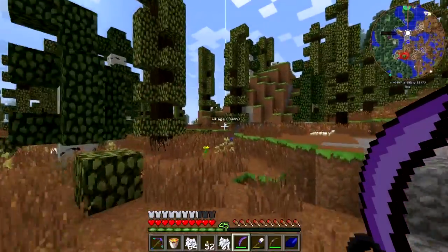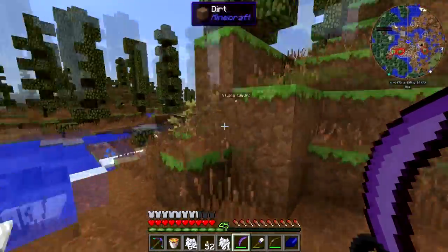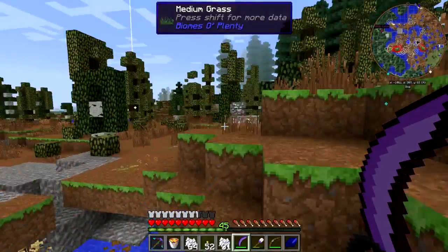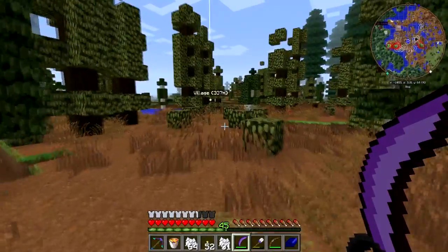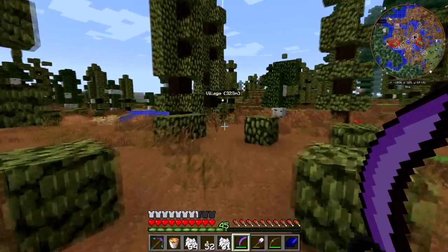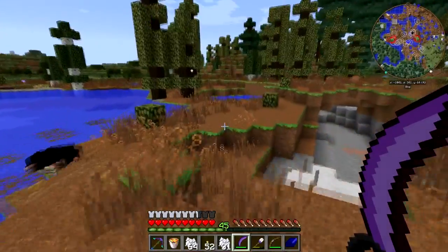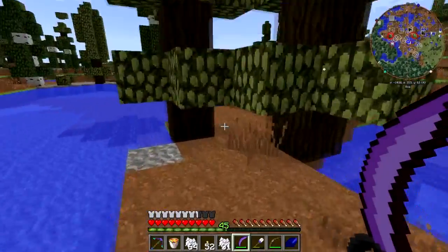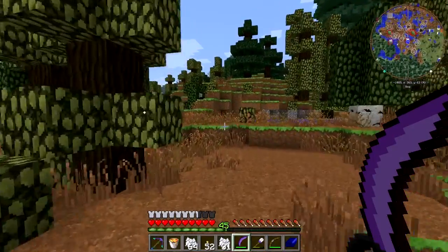Let's do some trading and get lots and lots of emeralds. What I'd like to do is get enough emeralds to buy my very own villager — and hopefully not end up with a Luigi Zucchini situation like we have over in Carbo, where he doesn't want to sell or buy anything anymore.